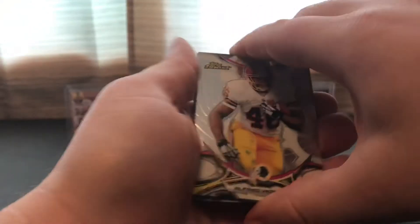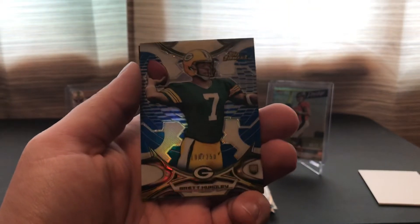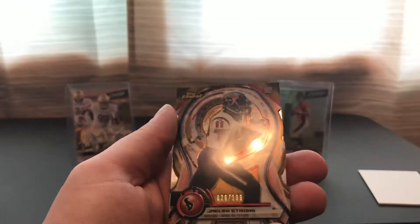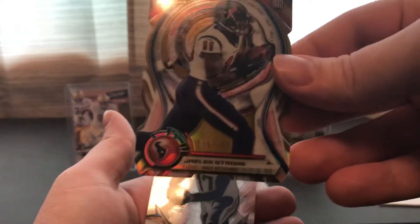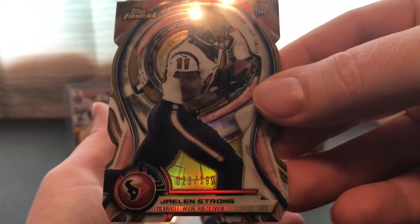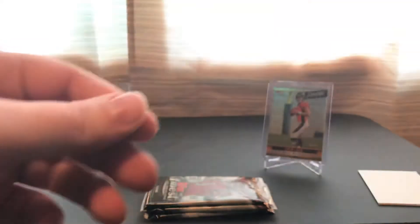Hopefully a lot of these base and rookies I don't have for my set — that's the main reason I get these. Pack six: Alfred Morris, Shaq Thompson, Fred Hudley Blue Parallel numbered out of 250. Kind of funny — I'm going to be like a super collector of this guy. And Jalen Strong die-cut numbered out of 199. Phillip Rivers again.